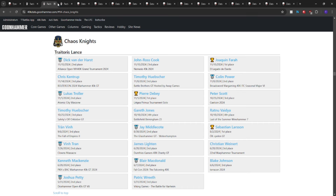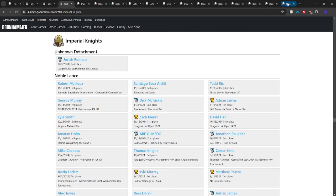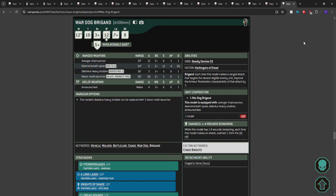Knights are known for War Dog spam and Armiger spam. Let's look at what a War Dog typically looks like. The War Dog Brigand: 12-inch move, T10, 3+ save, 5+ invuln, 12 wounds — at range we're looking at a spread of ranged weapons, nothing our monsters have to worry about. The Brigand rule: each time this model makes a ranged attack targeting the closest eligible unit, improve the AP by one. 165 points.